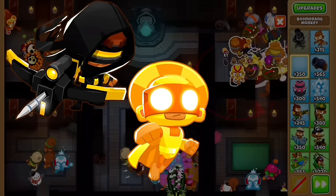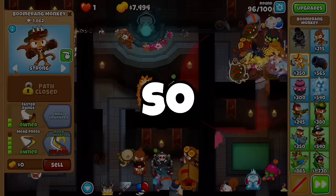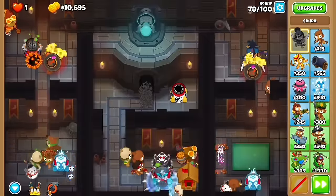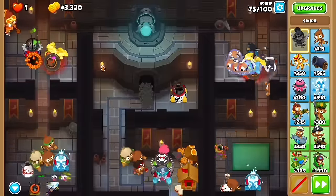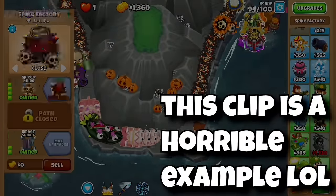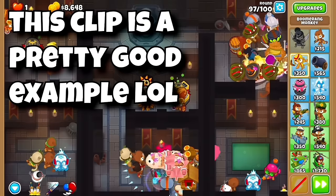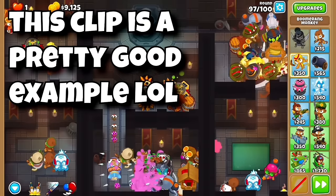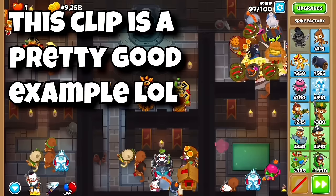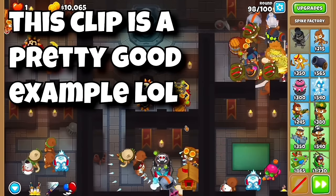Towers with generally low pierce per projectile are usually fast-attacking towers like the Crossbow Master, the Sun Avatar, and the Attack Zone. High pierce is incredibly important on dense rounds like 63, 76, and 78 for bloons, and rounds like 75, almost all of the 80s, and pretty much all of the 90s for Moabs. Low pierce still isn't necessarily bad — the Attack Zone compensates with its huge number of fast projectiles.